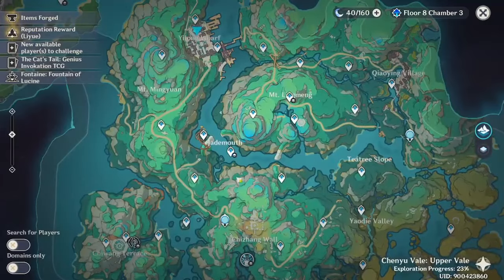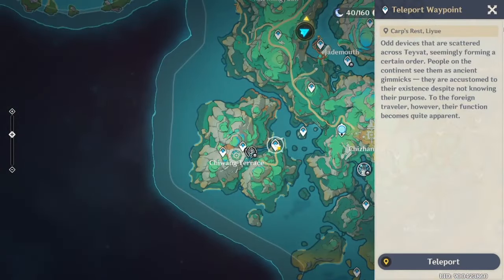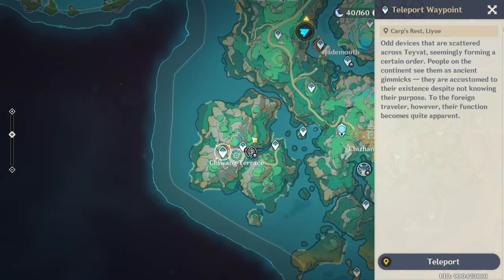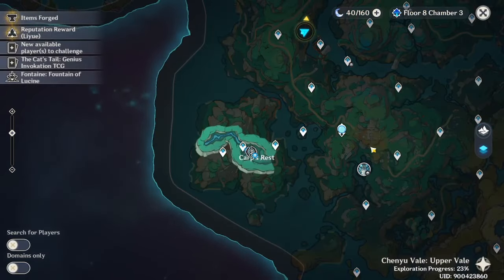To unlock the third and fourth teleport waypoints, you will need to reach the final part of the world quest, which is 'An Ancient Sacrifice of Sacred Rocket.' In fact, this whole area will only open up when you're doing the last part of the world quest — otherwise it will be shrouded in a maze and you won't be able to access it.